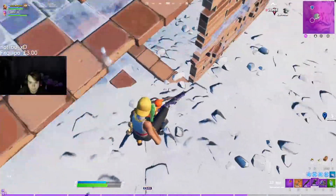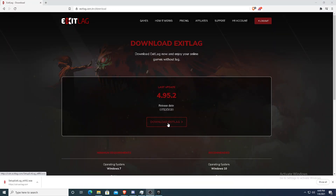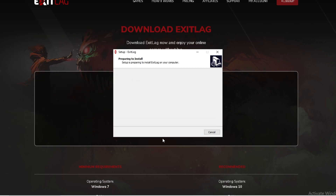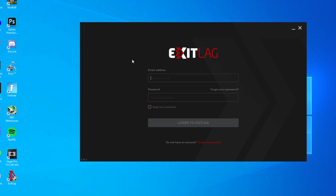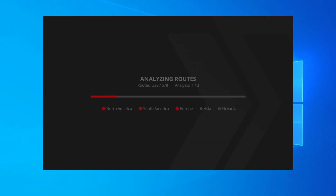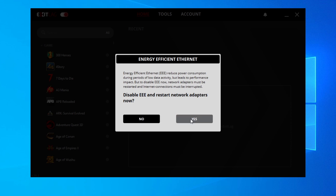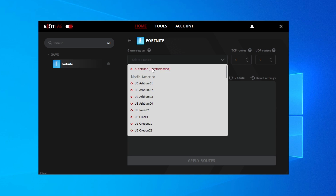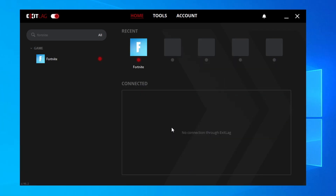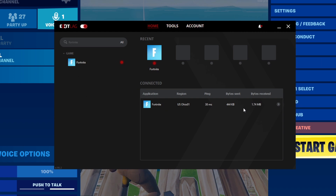To download ExitLag, go to the link in the description, press 'three days trial' and sign up, then verify your email. Press the download button and run through the installer. It's going to ask you to reboot your PC — this is the most important step, so reboot and come back to the video. Once rebooted, open the program and sign in again. It will start analyzing different routes, which can take some time, so be patient. If a Windows Defender prompt pops up, press allow. Another prompt will ask to disable energy efficient ethernet — press yes. Search for Fortnite, follow what I do on screen, and once your software is set up, open Fortnite. Once your game loads, check the software and you should see it working.